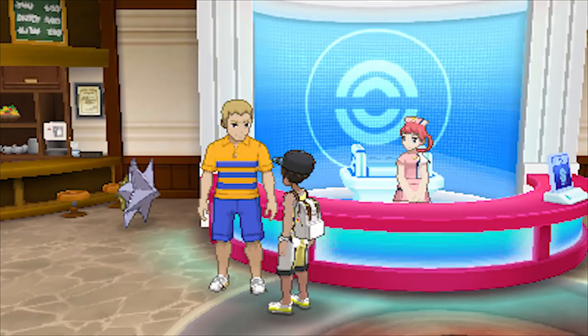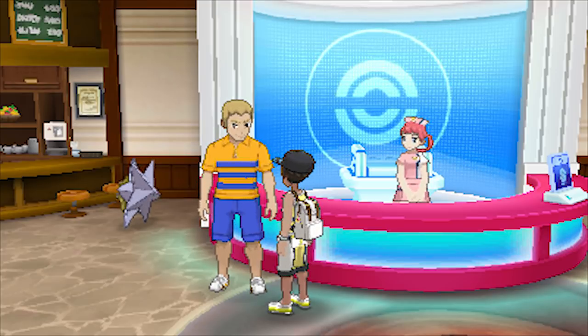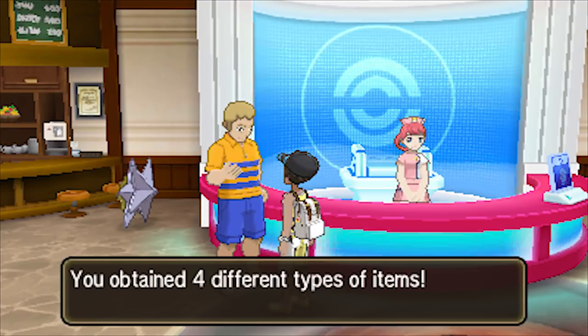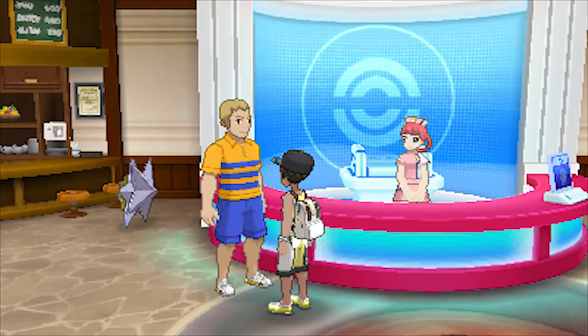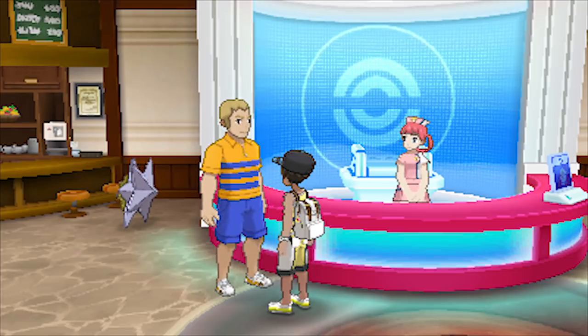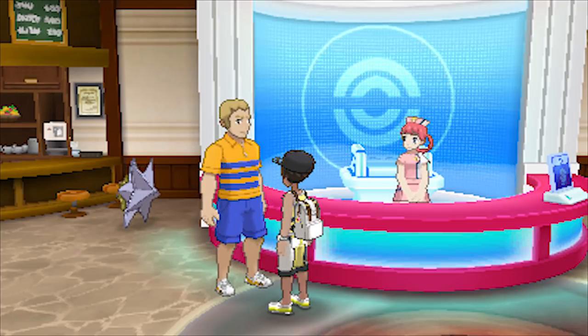Once you've received the gifts via the code, go to the nearest Pokémon Center and talk to the man in the yellow shirt. He'll give you the mega stones. I already had some other gifts I hadn't received, but he's going to hand over all four.